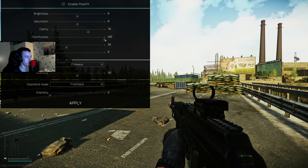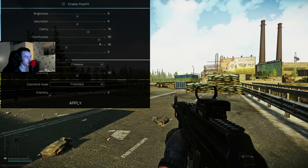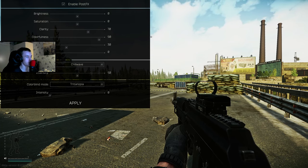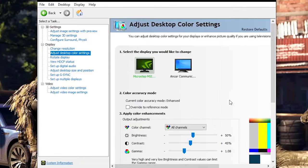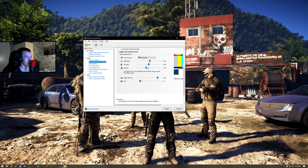Colorfulness, I have it on 100 — actually I think I'll turn that to 90 so it's not too much. And in my Nvidia control panel, I can show you my Nvidia control panel settings. 1440p, 165hz. Under desktop color settings, I have the contrast on 45, and digital vibrance I have on 90.